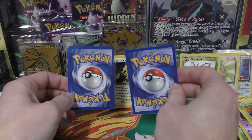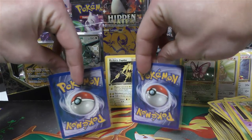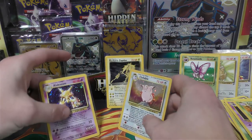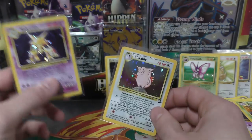I think this one's a hollow and I don't think this one is — we'll flip them at the same time hopefully. Oh, it's a double hollow! He got Clefable and Alakazam!